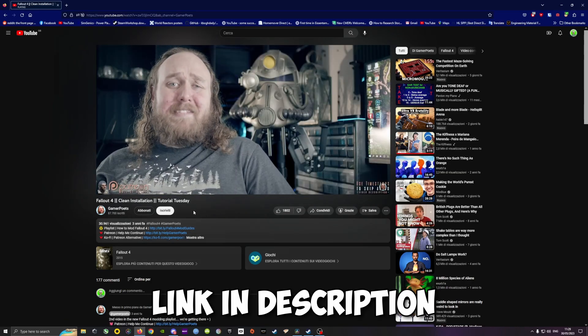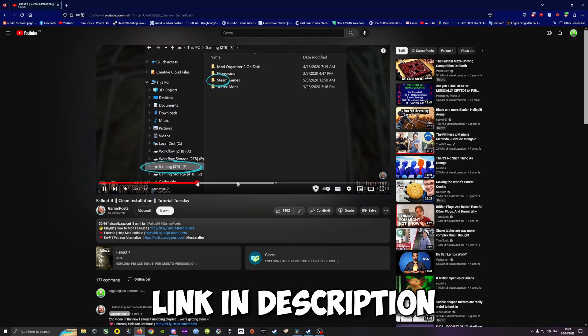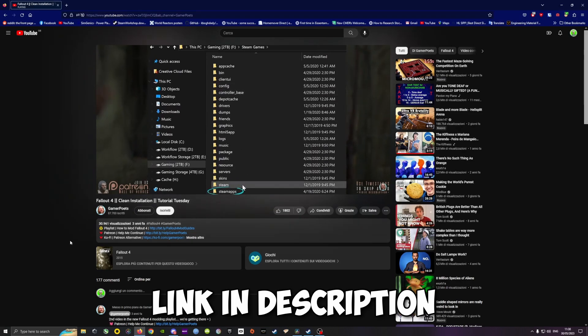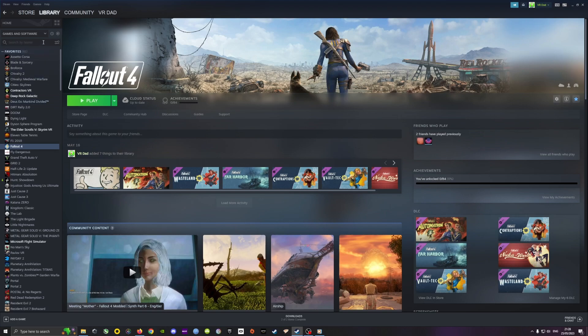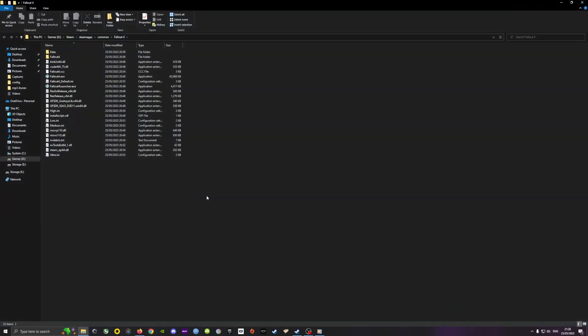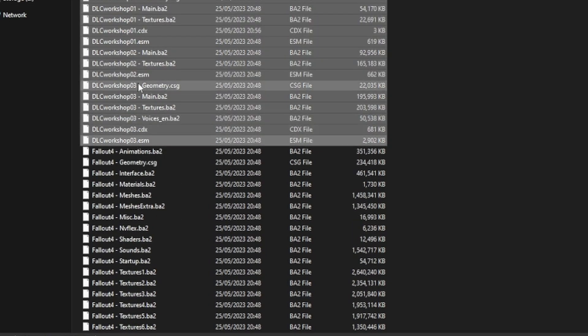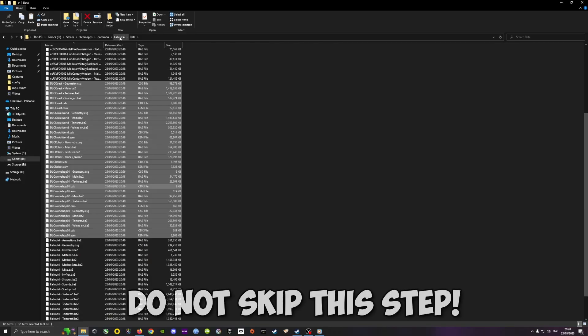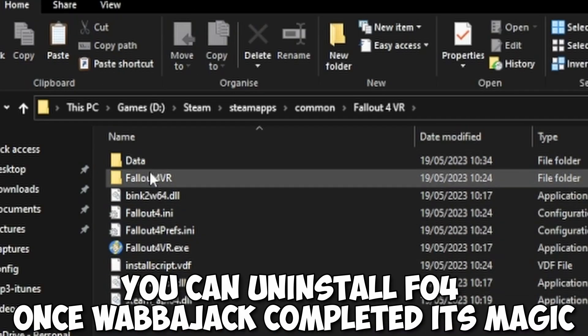I've included a clean install video for Fallout 4 and Fallout 4 VR in case you want to start fresh — totally optional, but feel free to check it out. After that, it's time to copy the DLCs from Fallout 4 to Fallout 4 VR. You need to grab those 32 files that start with 'DLC' from Fallout 4's data folder and paste them into Fallout 4 VR's data folder. This step is mandatory — do not skip it.